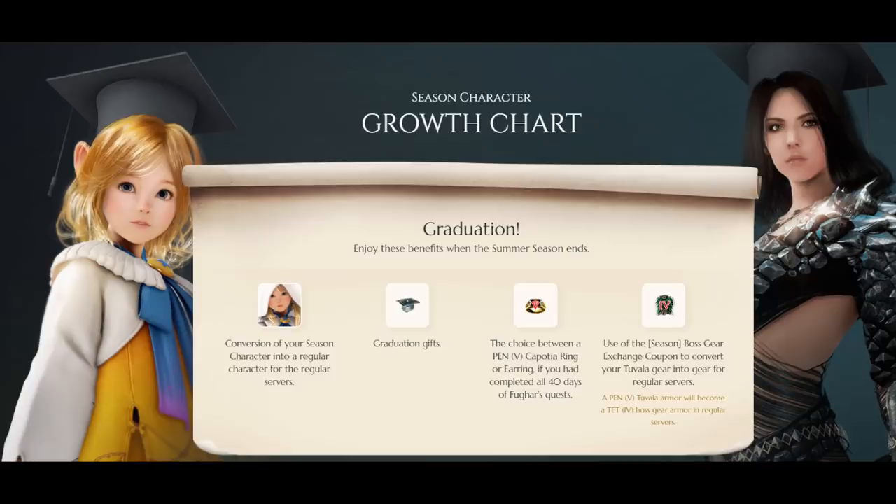You can select one max-enhanced item to convert into a real boss piece that is one enhancement level lower. So let's say you take a Pen Tovala Armor and convert it — you will now have an account-bound Dim Tree Spirit at Tet. Dim Tree Spirit is one of the best pieces of gear for the body slot.